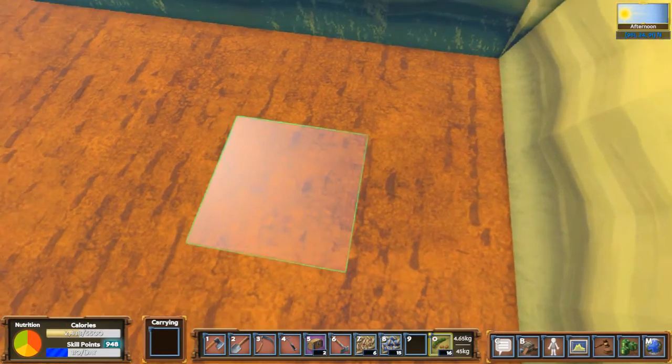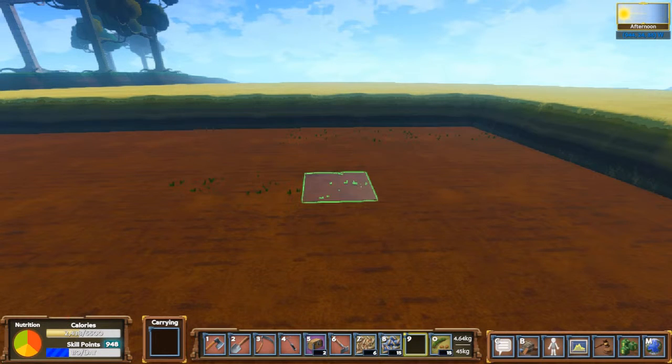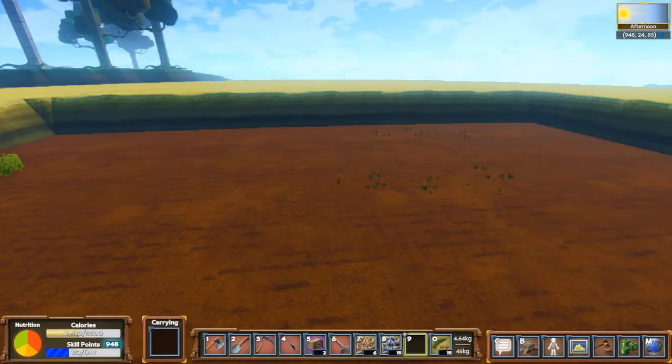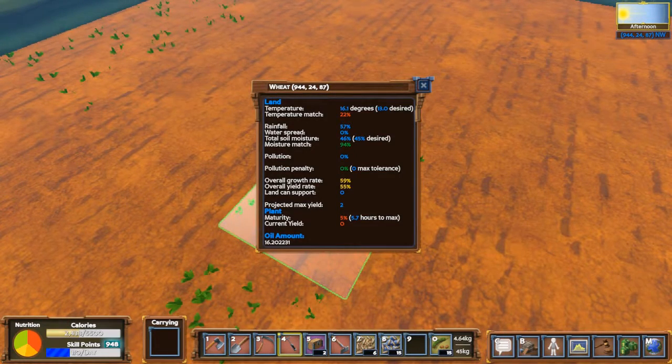I have no idea if these need like water in the area or something. According to this thing - okay, temperature 16, temperature match should be 22, 13 is desired. Rainfall is 57 percent so the moisture is right, desired moisture match 94 percent. Overall growth rate 59 percent, land can support zero. So am I not in the right area? Project yield, plant maturity five percent.